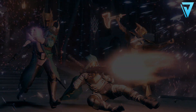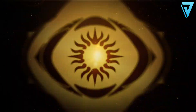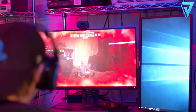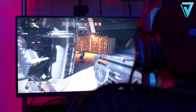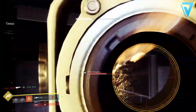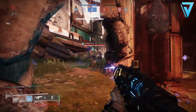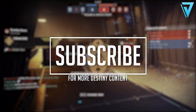So there we have it guys — that is a breakdown of the most effective way to increase your power in Season 10, Season of the Worthy, including a breakdown of the soft cap, the powerful cap, and all the activities included within the pinnacle cap for the upcoming season. Be sure to take enough breaks and drink plenty of water throughout — it's very tempting to go long and hard into the new season but make sure you're rested ahead of Trials on Friday. If you enjoyed the video leave a rating below, hit subscribe for all the latest Destiny 2 content, and I'll catch you all again very soon.